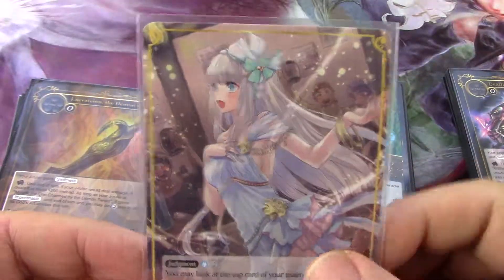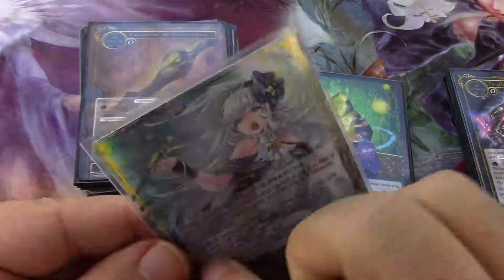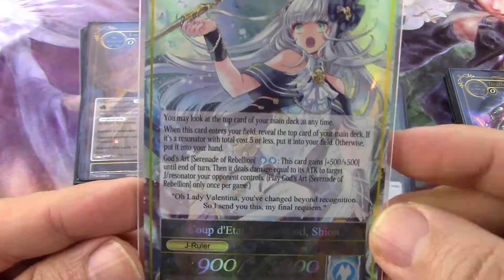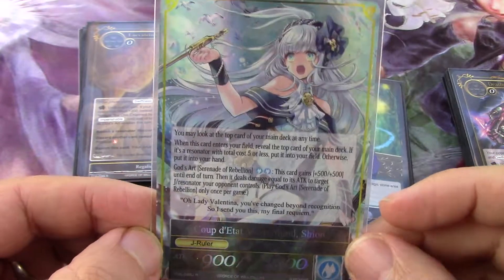That is your will base for this deck, which was on point to discuss alongside the ruler side of Xi'an. Then you turn it over and you're on the J-Ruler side. It's a 900/1000 creature.